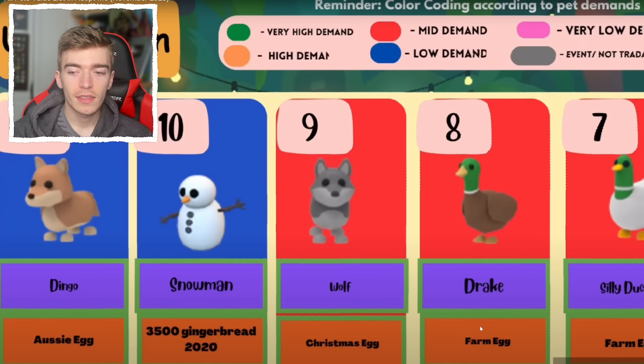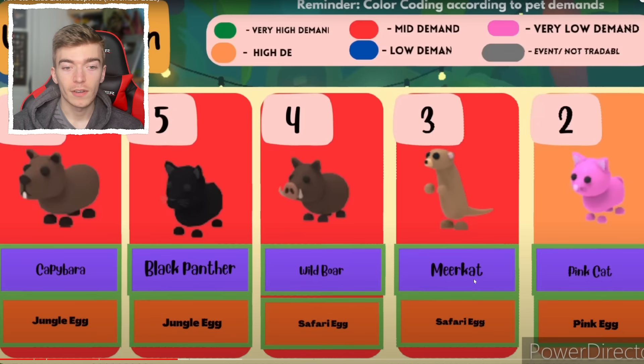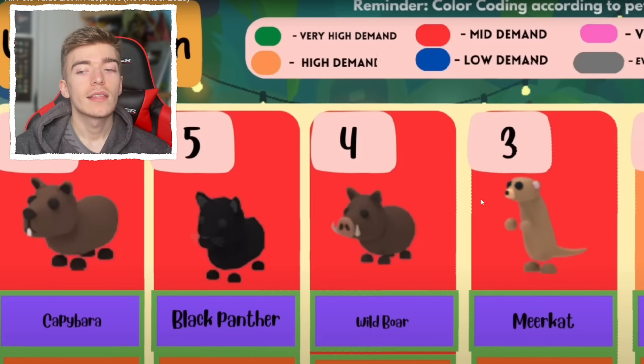A drake and a silly duck — these are both from the farm egg. Obviously if you had to open a farm egg right now that would be extremely silly since they're very expensive, but the farm egg is a really, really old egg, hence why it's very valuable. Number six is a capybara, number five a black panther, then before that the wild boar. These are pets you really don't see much, and you'll barely ever see anyone with neons or mega neons of any of these since jungle eggs and safari egg pets are really difficult to find.